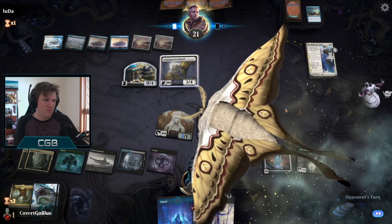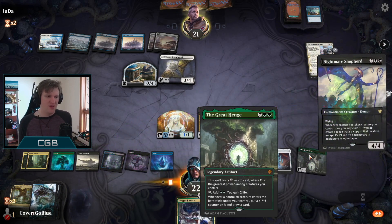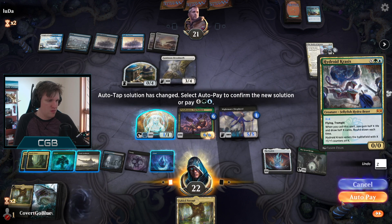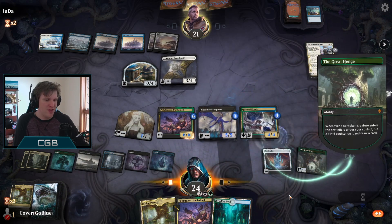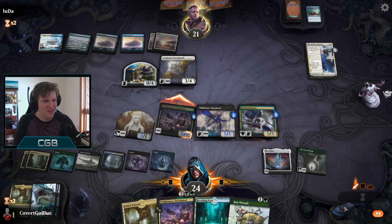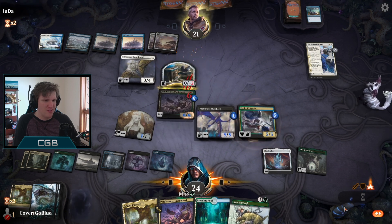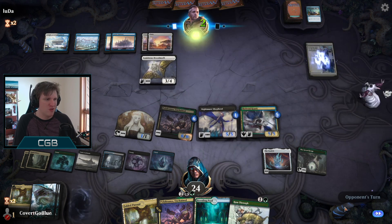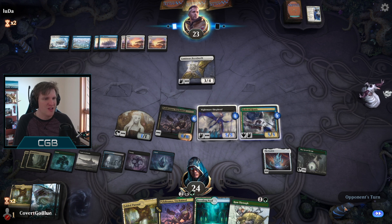Luminous Brood Moth - hello, that's a big fancy mothy thing. Shepherd to the battlefield. Things are going to start moving now. We're not in a hurry to kill the Brood Moth, I'm more about advancing my own battle plan. We get to untap from this position - things are very interesting, we might actually get to do the thing. A token doesn't come back with Brood Moth because once a token leaves the battlefield it's exiled regardless - that's why if you bounce tokens they disappear.